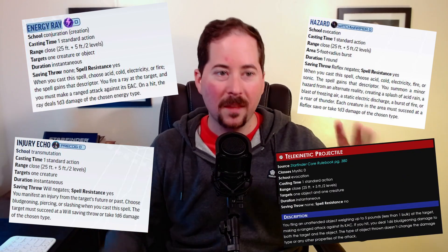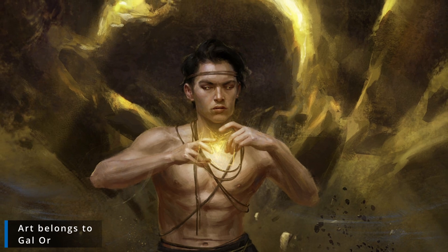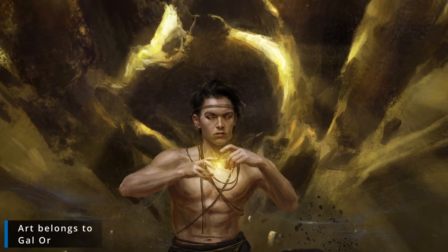There are a few level zero spells or cantrips that got some adjustments in Galactic Magic. Energy Ray, Hazard, Injury Echo, and Telekinetic Projectile are all examples of level zero spells that received a new scaling option to stay viable at higher levels. Unfortunately, some spells just become useless as you advance. If you follow these variant rules, these spells will deal more damage at certain levels. You can apply this to other cantrip level spells, but always talk to your GM first.